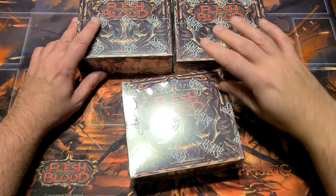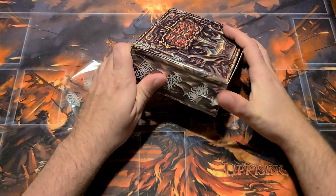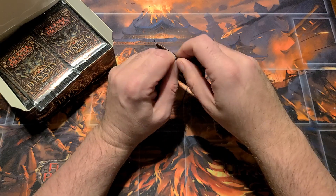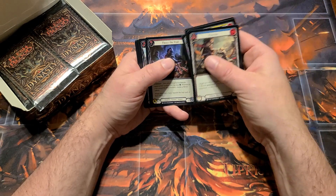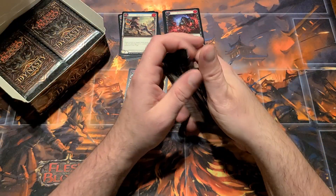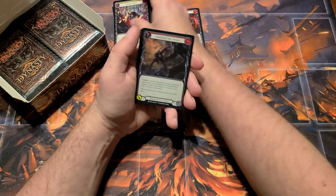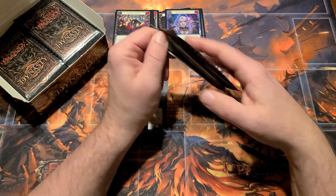Welcome back everybody, we are on to box two of this case of Dynasty Flesh and Blood. Still hunting for the fabled Marvel Emperor — not holding my breath on that one, but that would be awesome. Wouldn't mind seeing some of the other Marvels come out. Those definitely feel a lot tougher to pull out of these boxes, even in a single case, than it was with Open Uprising. I'll have some Uprising boxes coming in the near future as well.